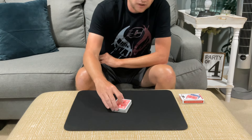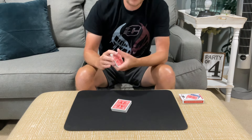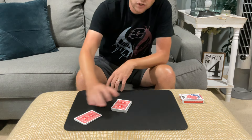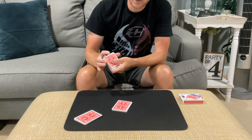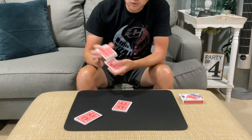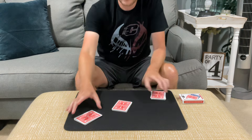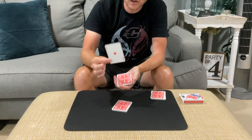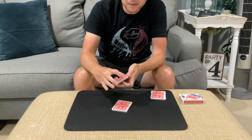For this trick, you're going to have your spectator cut off approximately a third of the cards and they're going to give their packet a shuffle. While they shuffle their cards, you're going to also cut off about a third of the cards and you're going to shuffle your packet as well. Now once they're happy that their packet has been mixed, have them take a sneaky peek at the top card and remember it. In this case, it's the Ace of Diamonds.